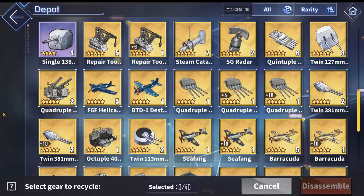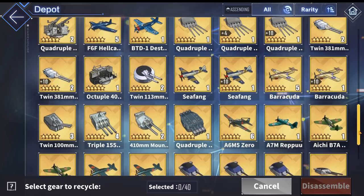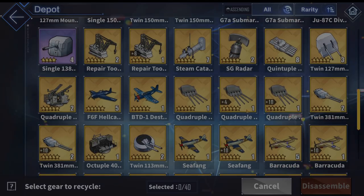The fourth tip is on gold equipment and is definitely the easiest to follow. My rule for disassembling gold equipment is: DON'T — unless you have too many repair toolkits that plague the gold equipment boxes. You can get rid of a couple of them since they're only useful on Akashi and Vestal, so you will not need five of them. You also get general parts from disassembling them, which is useful. But that's really it — you don't want to get rid of your gold gear because they're the best in the game aside from rainbow rarity, which you cannot get from a normal tech box.